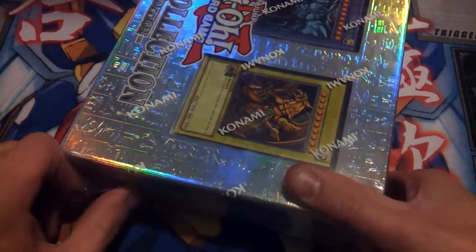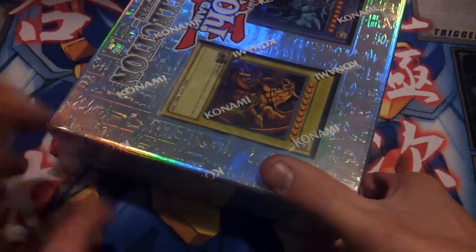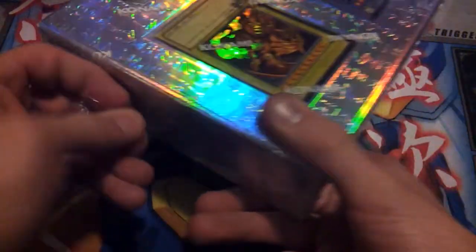So what this thing actually has is the six original packs of Yu-Gi-Oh remade with the new Yu-Gi-Oh symbol and everything, the God cards, and some awesome other stuff as you can see here on the back.